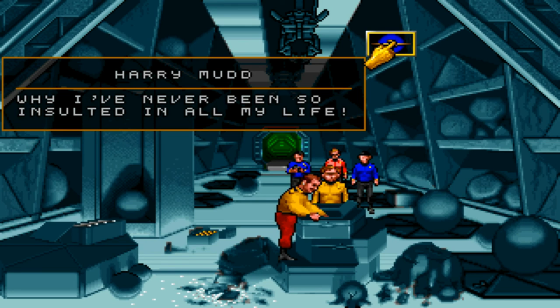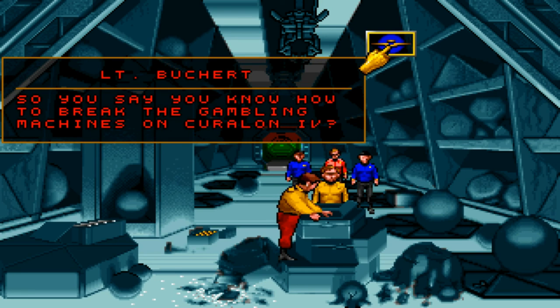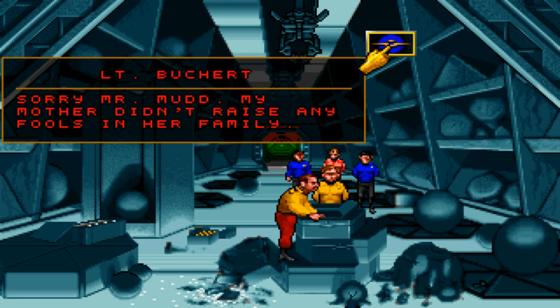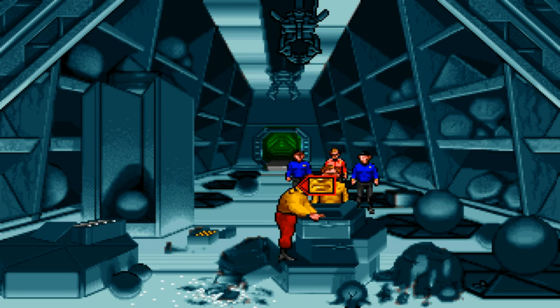I've never been so insulted in all my life! We'll try to insult you further. So, you say you know how to break the gambling machines on Curl on 4. It's a system that cost a gambler his life, boy. He crawled up to me and whispered it with his dying breath. And it can be yours for a mere 200 credits. Sorry, Mr. Mudd — my mother didn't raise any fools in her family. Starfleet! You're all the same! No sense of adventure! That is so awesome! That is so cool!